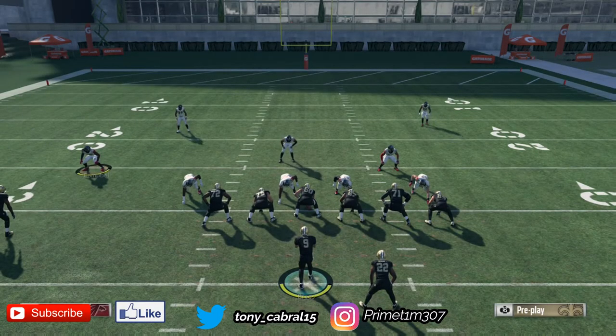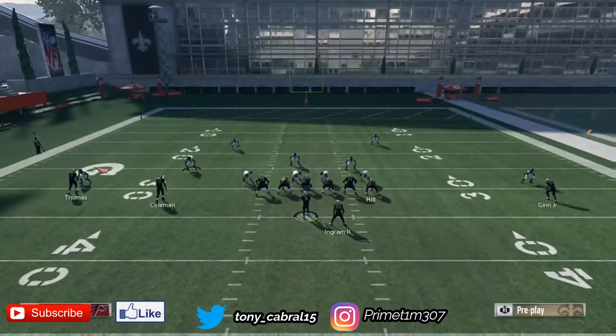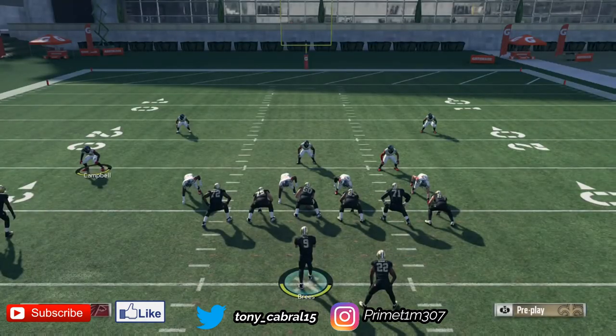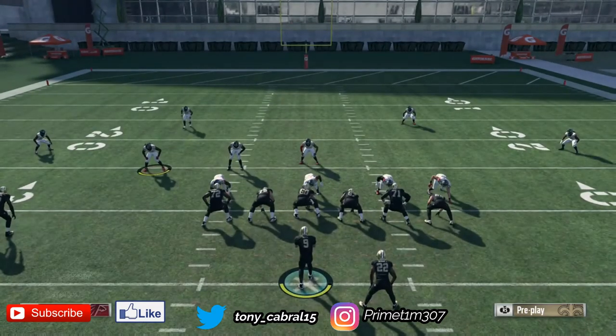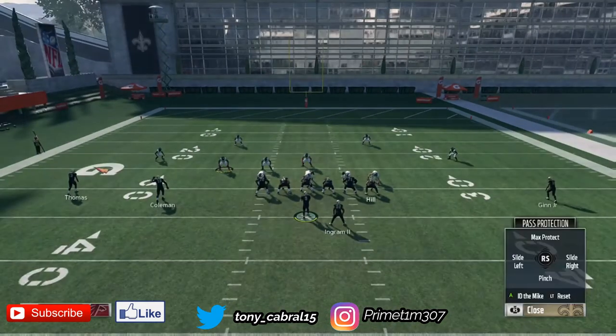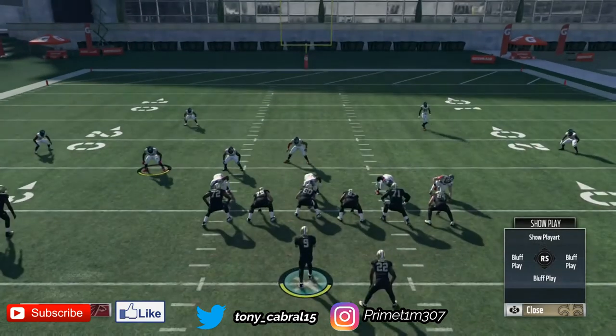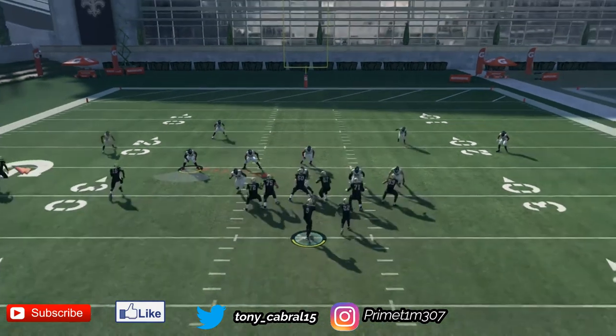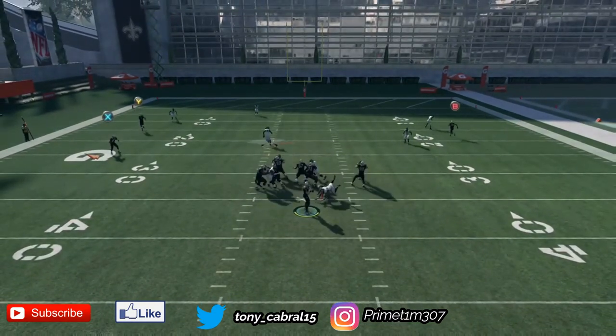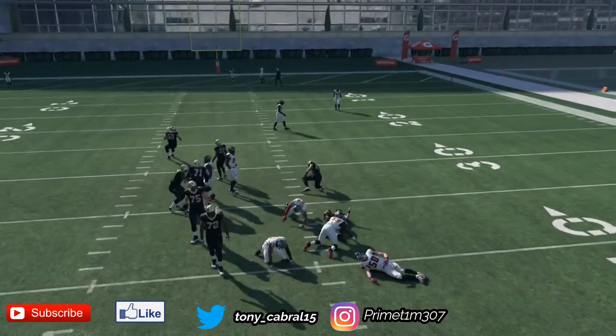We're going to run it one more time just to show y'all it's going to work. Baseline, shift your D-line right, crash them left, shift your linebackers to the left, put your middle linebacker in the spy. We're going to block the house again right here just to show y'all that it works. Snap the ball, send the heat, send the hounds — and there it goes, just like that.